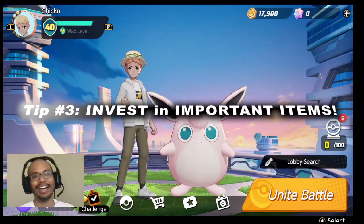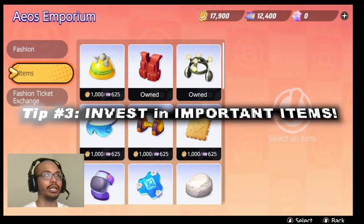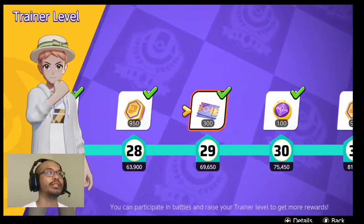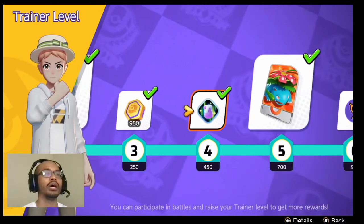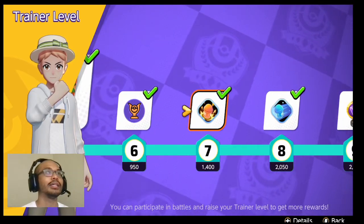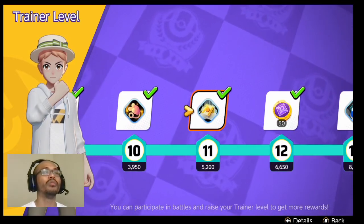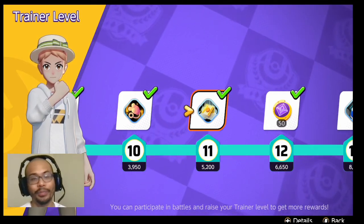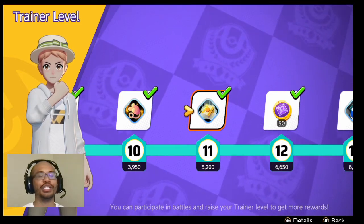Tip number 3: invest in important items. You can earn items based on your trainer level. As you continue to play Pokemon Unite, you'll receive certain items. Trainer level 4 gives a potion, trainer level 7 gives X Attack, then X Speed, and trainer level 11 gives the Eject Button. Put these on your Pokemon — definitely get the Eject Button.